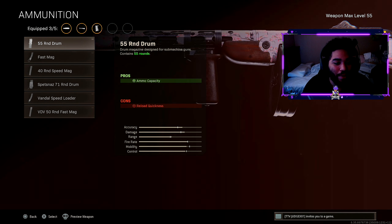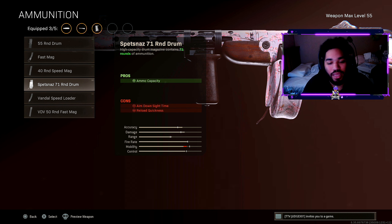Moving forward to ammo, we have the 71-round drum. I was surprised because there's little to no penalty in terms of movement speed — I was still moving pretty damn quick with the 71-round drum.